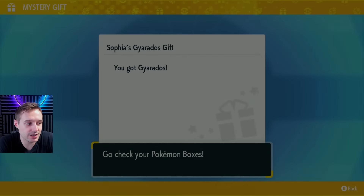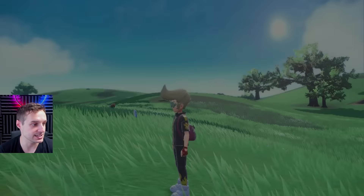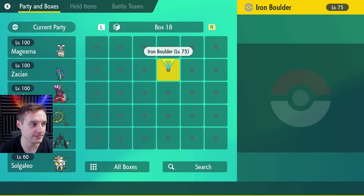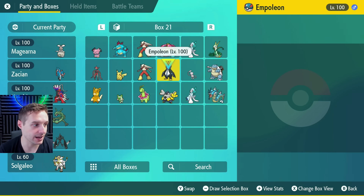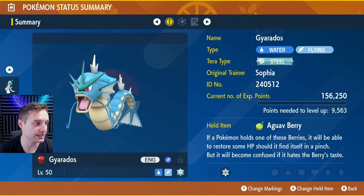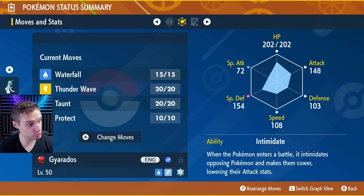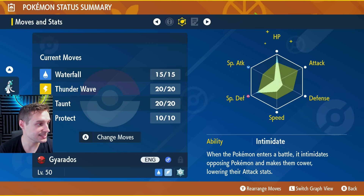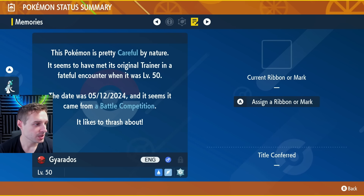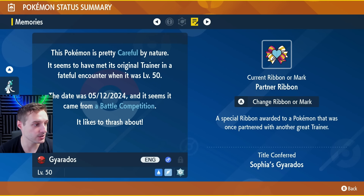There's a very under supply of shiny mystery gifts this gen. Let's have a look at the details of this Gyarados. Go into boxes — it's going to appear in the earliest possible slot. All my boxes are full, so it goes into the last slot. Cherish Ball Gyarados, holding an Aguav Berry. Sophia is the original trainer. It's Steel Terra type, with Waterfall, Thunder Wave, Taunt, and Protect — that's the build she went for. Looking at the stats, it's got a little defense and speed, special defense up, and HP is maxed out, with Intimidate. It's coming with the Partner Ribbon and the Battle Champion Ribbon.